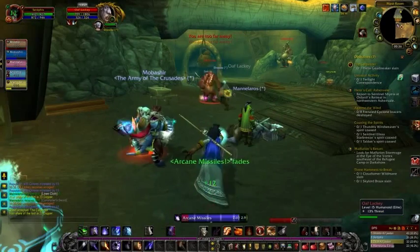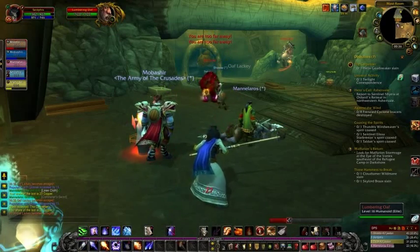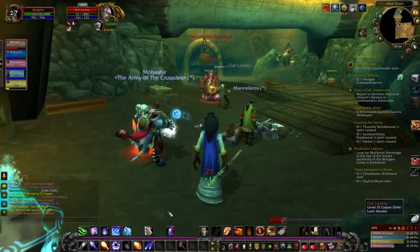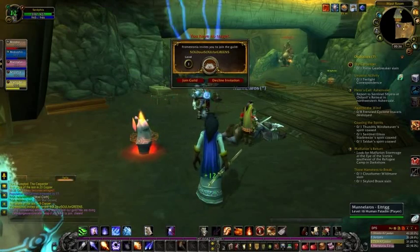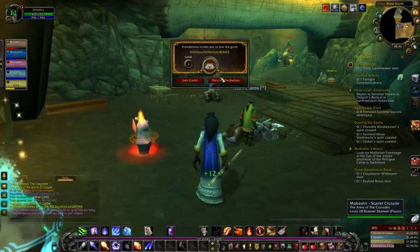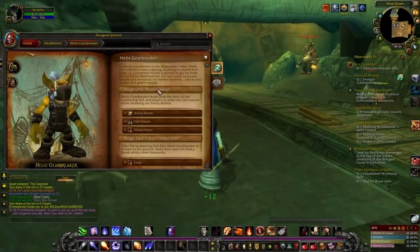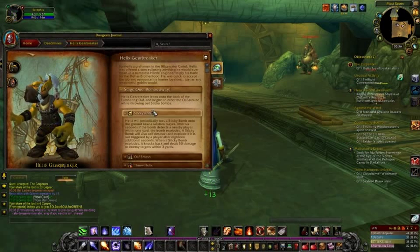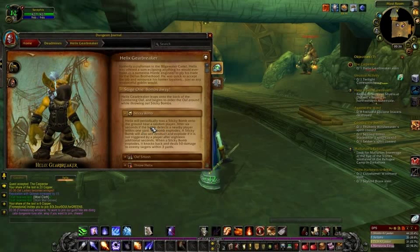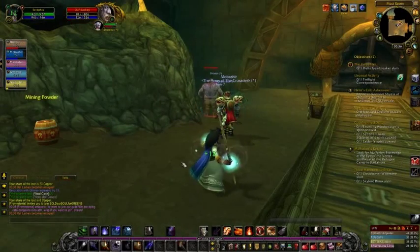Helix is actually on the back of that Lumbering Oaf — he sits up the top there, getting a ride. If we look at the dungeon journal, here we are: Helix Gearbreaker. You can see he leaps onto the back of a Lumbering Oaf and begins to order it around while throwing out sticky bombs. It actually says he will periodically toss a sticky bomb onto the ground near a random player, and goes through telling you exactly what each ability does.